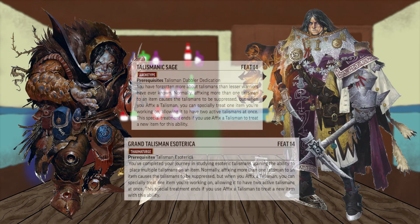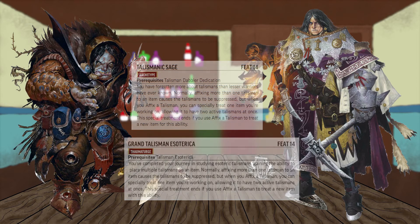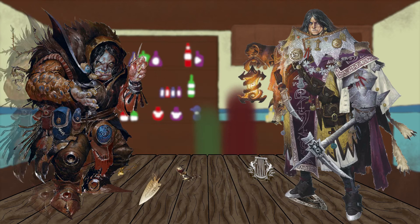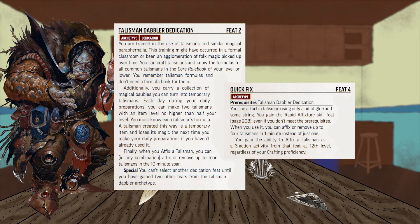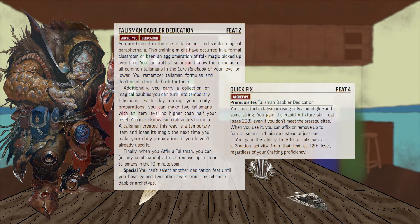This feat can be taken again at 14th level. At 14th level, Grand Talisman Esoterica, or Talismanic Sage, allows you to specifically treat one item so that two talismans can be affixed to it at the same time. That covers the similarities, but the Talisman Dabbler has just a little bit more. The Talisman Dabbler Dedication also allows you to affix four talismans to different items at the same time when using the Affix a Talisman activity. At 4th level, Quick Fix is essentially Rapid Affixture with a few small adjustments.